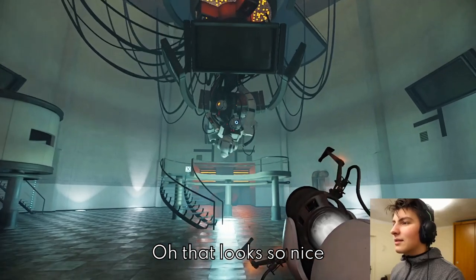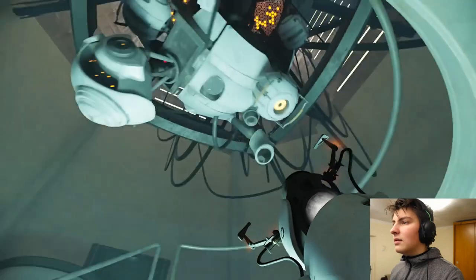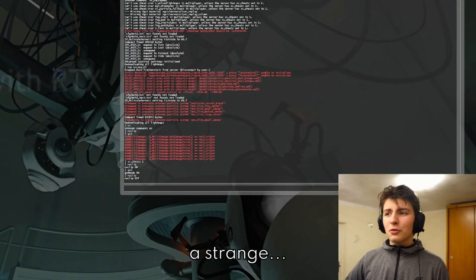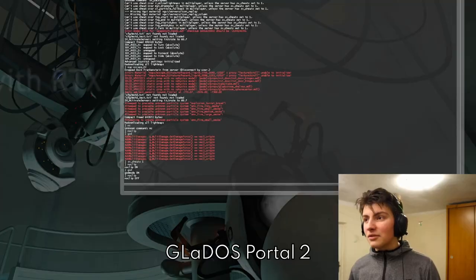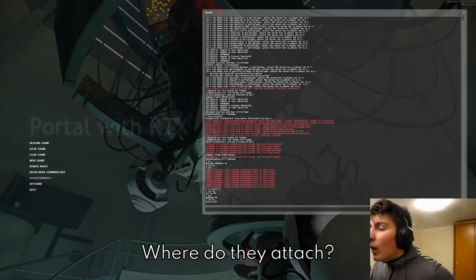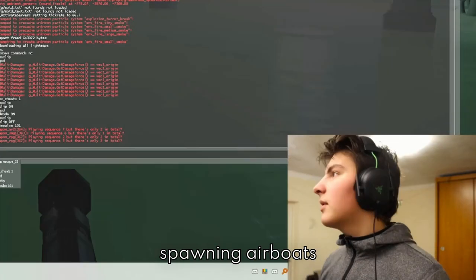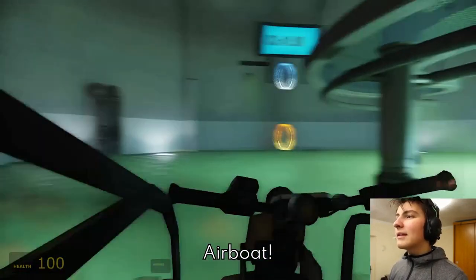Oh, that looks so nice. What did they do to GLaDOS? Numero uno — this is like a strange, really strange hybrid between the GLaDOS Portal 1 design and GLaDOS Portal 2. Numero dos — normal cores from Portal 2. Why? Numero tres — where do they attach? Where is that man floating? What's the command for spawning airboats? TH create airboat. Yes! Airboat! Let's go!